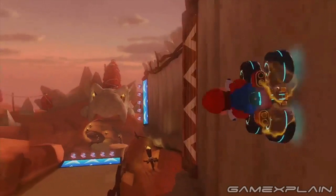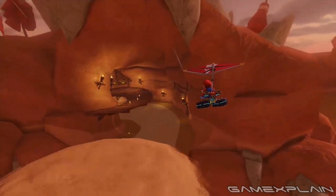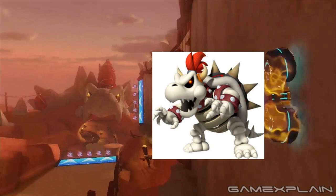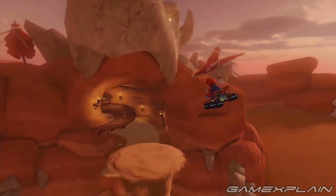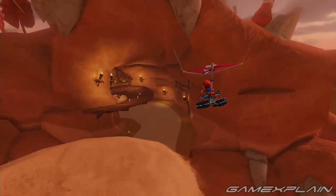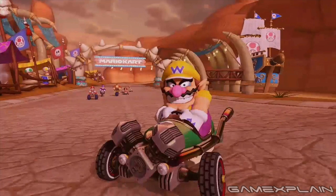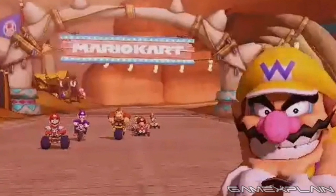Both paths lead to another set of item boxes before a flying section, and it appears you'll be gliding into a tunnel whose entrance is actually Dry Bowser's mouth — unmistakable. As you glide toward the cave, there's a sandspout below whose height can change based on the sand geyser seen earlier in the footage. Inside the cave, at first glance there appears to be only a single wooden pathway, however the floor of the cave will be drivable as well, as we can see a banana peel planted there from a previous racer. Unfortunately that's it for all the clips of Bone Dry Dunes.